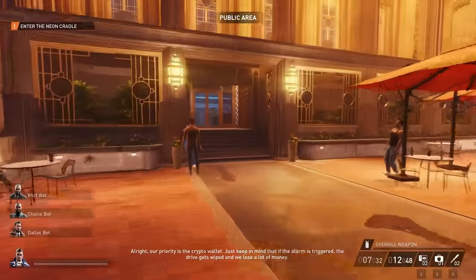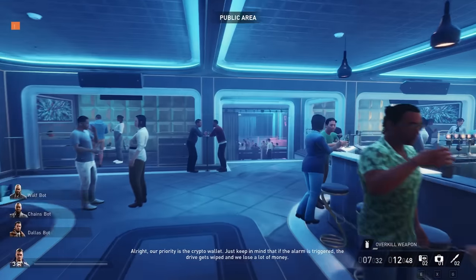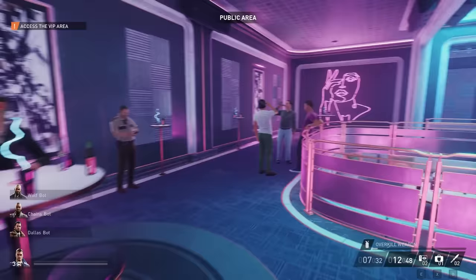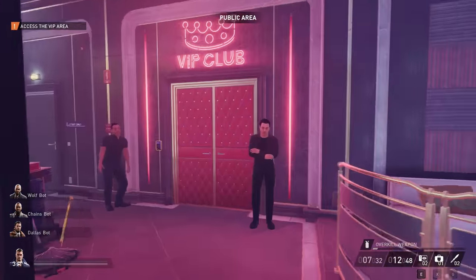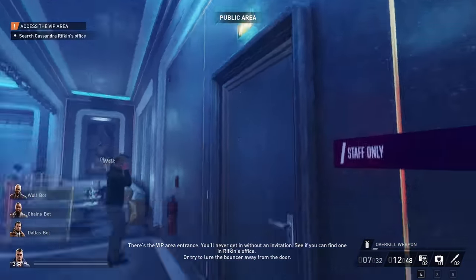I'm going to show you how to complete Rock the Cradle on stealth. The first thing you need to do is get past the bouncers — they're blocking a big door and you need to either lure them away or get an invitation verified so you can go in.